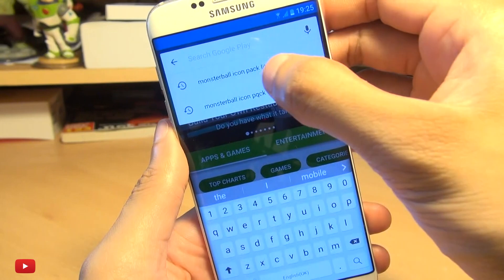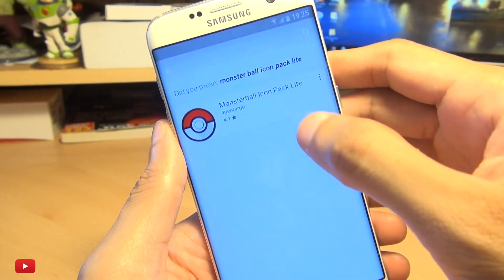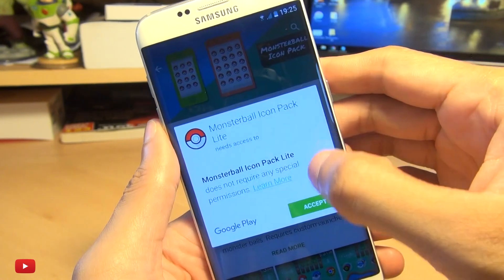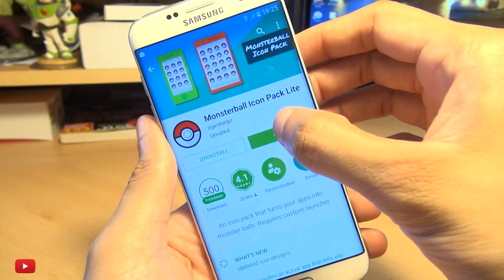Head over to the Play Store and enter Monsterball Icon Pack Lite. Download this and get it installed. It's completely free — it doesn't cost you a single penny. It's pretty quick to download, as you can see.